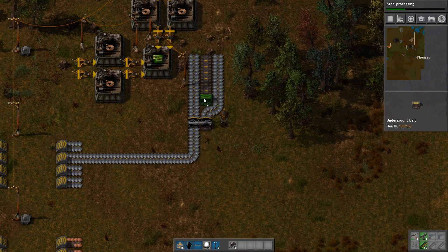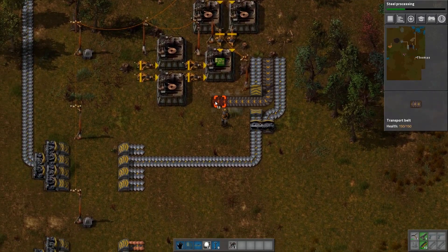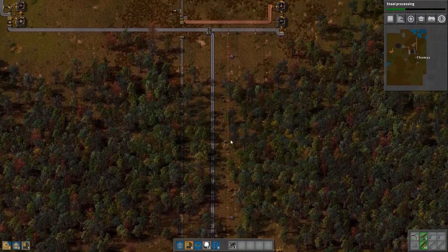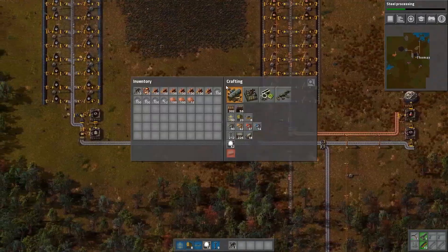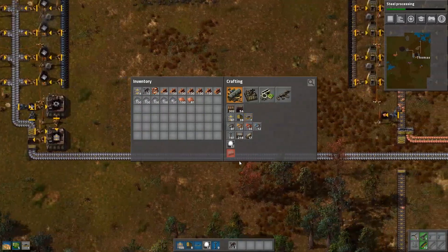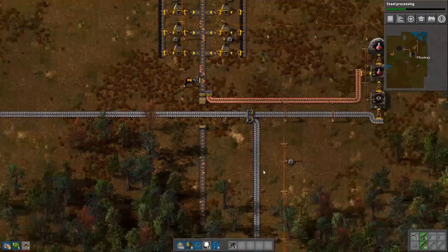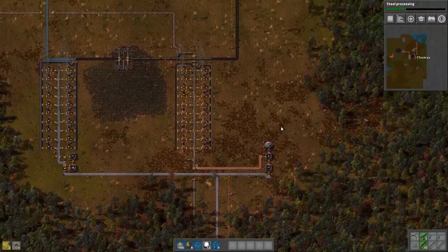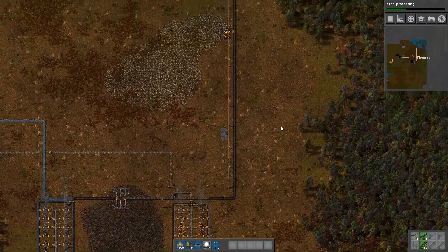I'm trying to figure out how I want the circuits to get back, and I decide I'll just put them this way and go underneath the copper and the iron belt, so I can make sure I have a whole bunch of free space if I need it. I've got a very big starting area, which means lots of space to work with. I don't have to worry about biters yet — normally I'm able to get 2 laser turrets before I have to worry.